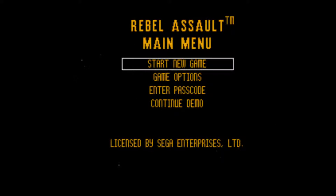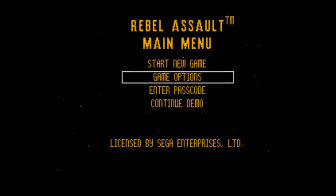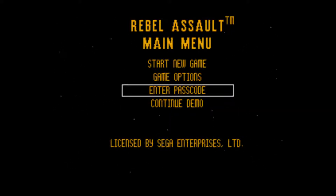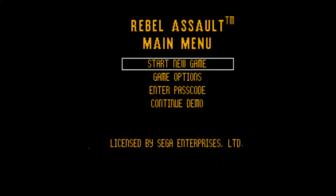When we start the game it opens with an intro video for Star Wars Rebel Assault, showing and telling you an idea of what it's all about. I thought that was pretty cool to watch. Then we have the main menu with options: start new game, game options, enter passcode, and continue demo. I'm playing the full game, so let's start a new game to see what happens in the first level.